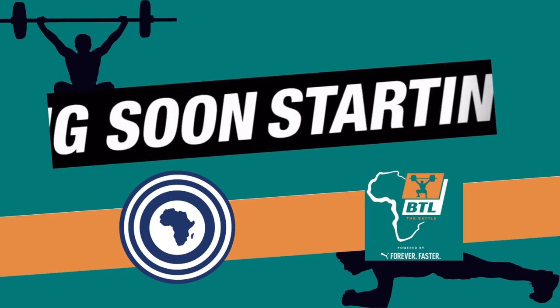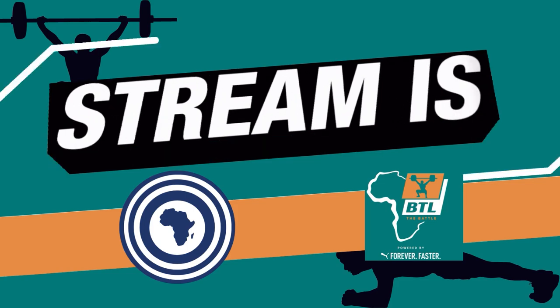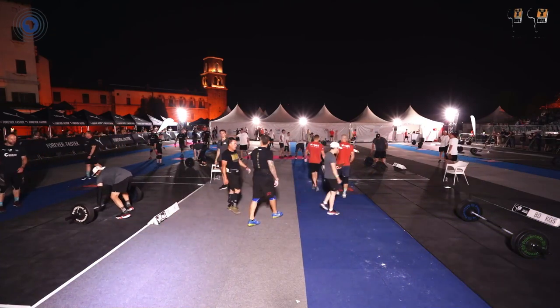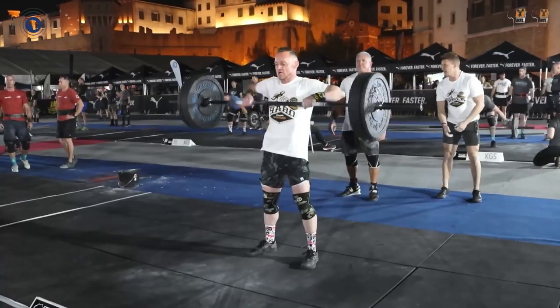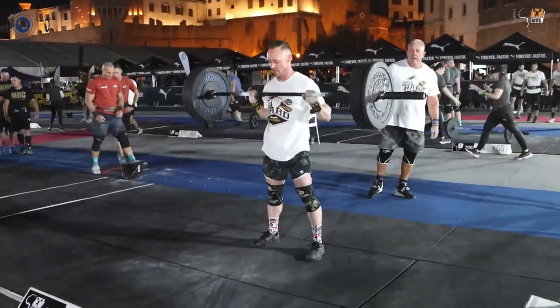We are back here at the Battle, this is the Masters Edition. The masters are going to go through six platforms. The first is the snatches at 40, 50, 60, 70, 80, and 90 kgs. Then they'll move into the squat cleans, which are 60, 70, 80, 90, 100, and 110 kgs.